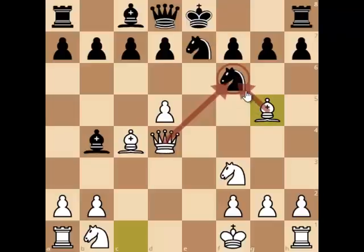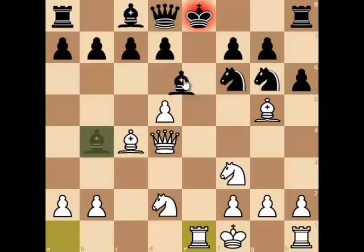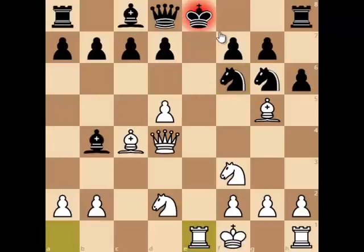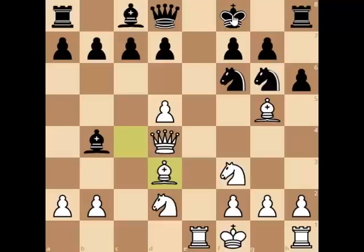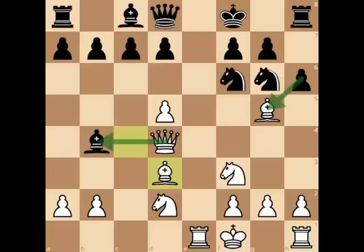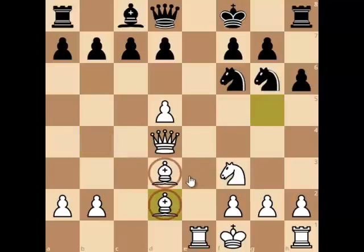Bxf6 is a threat. Knight to g6 defending the knight and now Nbd2, h6, and now Re1 check. Of course here if you play Bxf6, then pawn captures on f6 and Qxf6 is just good for white. So after Re1, black played king to f8 and now Bd3. The threat is queen captures on b4; in case of pawn captures on g5, then queen captures b4 check followed by knight captures on g5 is just good for white.